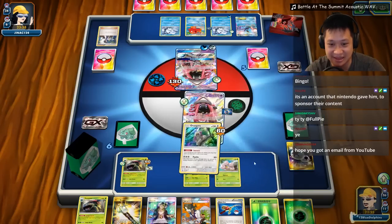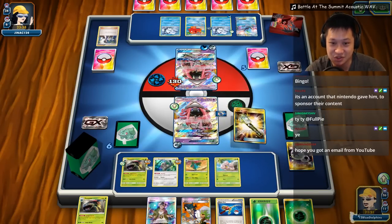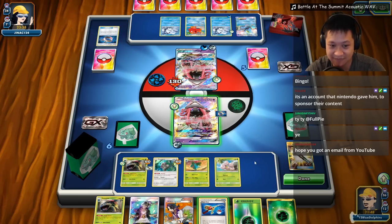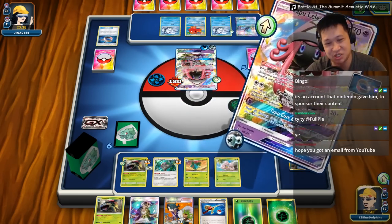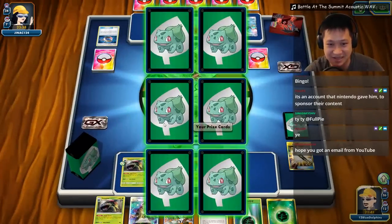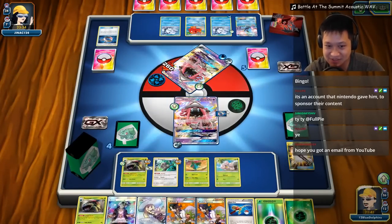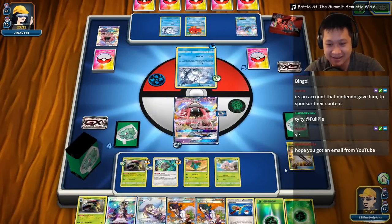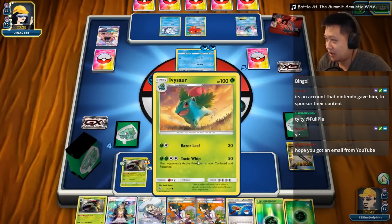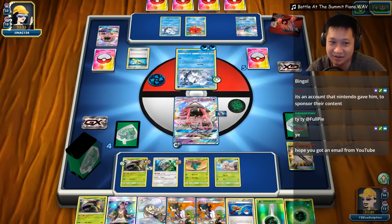Lele — get the other Lele for revenge. Exeggutor, I can't charge you up — you might one-shot me soon, so I can't let you have that. We're gonna use Energy Drive. Yeah, 130 damage! Pretty good. That's because you have all those energies on there. And I had to pay my DCE to retreat. I hope you got an email from YouTube.